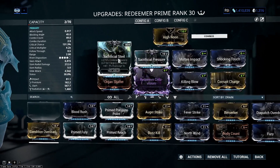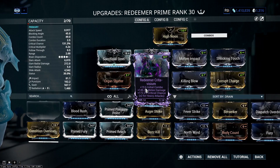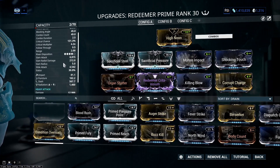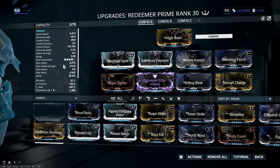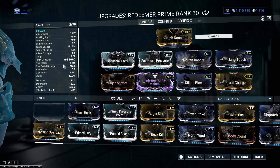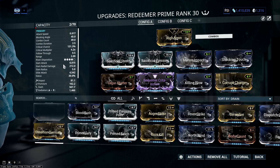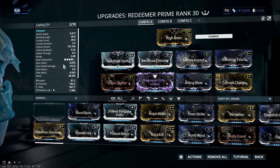Essentially, the reason that we hit so many red crits is that the heavy attack on the Redeemer fires 10 pellets — it's a shotgun. And the way that your visuals work when you're looking at damage numbers, only the highest damage pellet that you fire will show up. So if you hit a really, really heavy red crit, that's the one that's going to show up when you kill the Eidolon. You'll sometimes see when you're using this build that you only see one number come up when you hit it, and that's because one of the pellets you fired has done enough damage to kill the limb by itself, in effect.